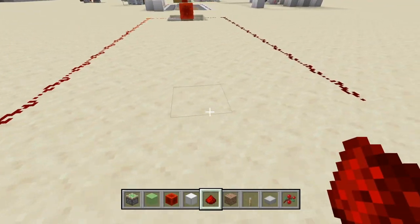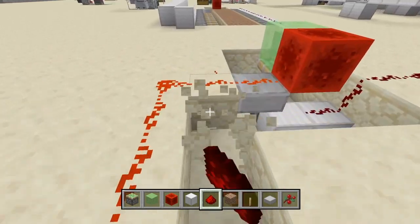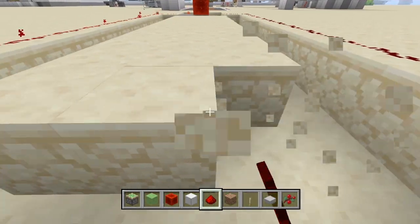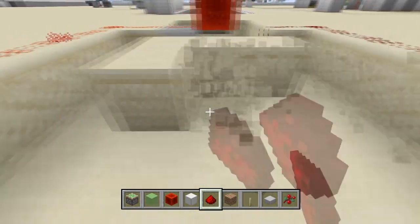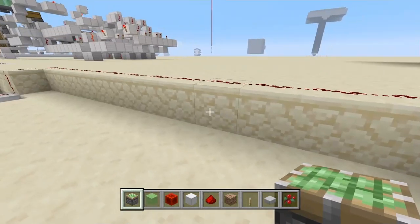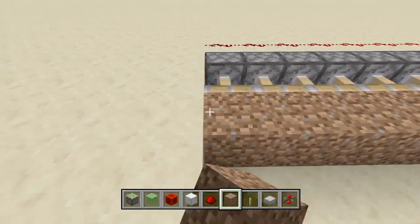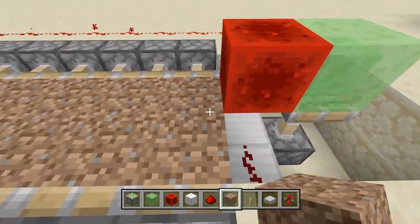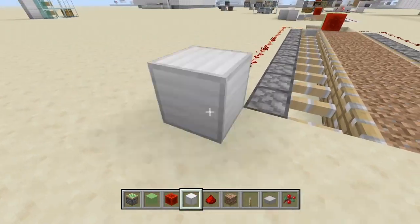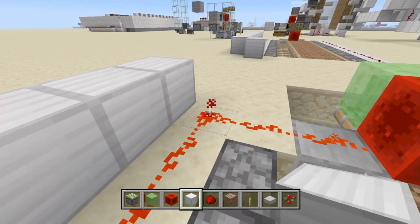Starting at the edge of this redstone dust, you'll destroy this part connecting these two, and go down until you reach this redstone dust to make a big rectangle, then clear this first layer of blocks out. Now get your sticky pistons out and place them all along these blocks on both sides. Get out your dirt and place it on the faces of the sticky pistons. To make it easier to stay in line when gathering your berries, place a block there, a row of blocks behind the redstone, and a block on top of that redstone dust.